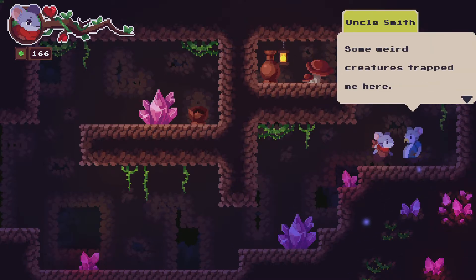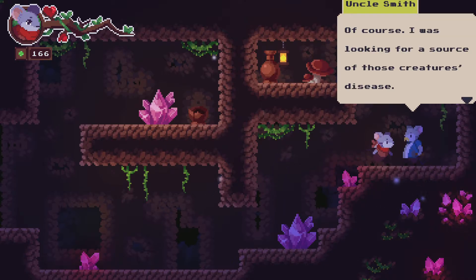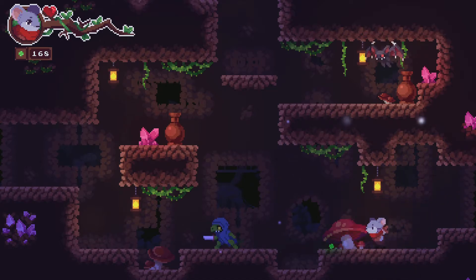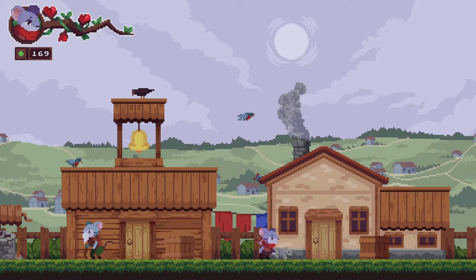Uncle Smith, what are you doing here? Some weird creatures trapped me here. But then again, you're a talking mouse with a beer gut, so who are you calling a weird creature? Can you get out of here on your own? Oh yeah of course - I was just waiting for you to come find me. It's like a little game I play. I was looking for a source of the creature's disease. Well they got Baja Mountain Dew spitting out kidney stones. Come see me when you're in the village - I'll give you a bow and some arrows of course. Well what good is a bow without arrows? He turns into a meteorite and then flies into the ground further subterranean.